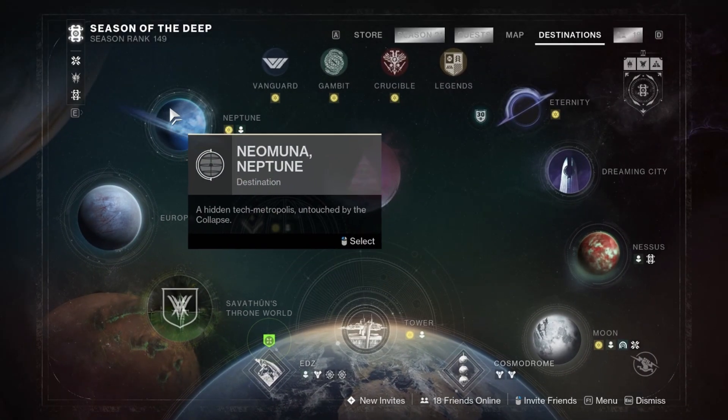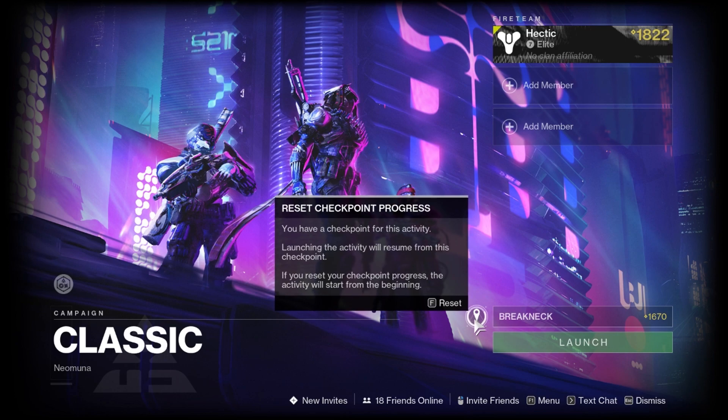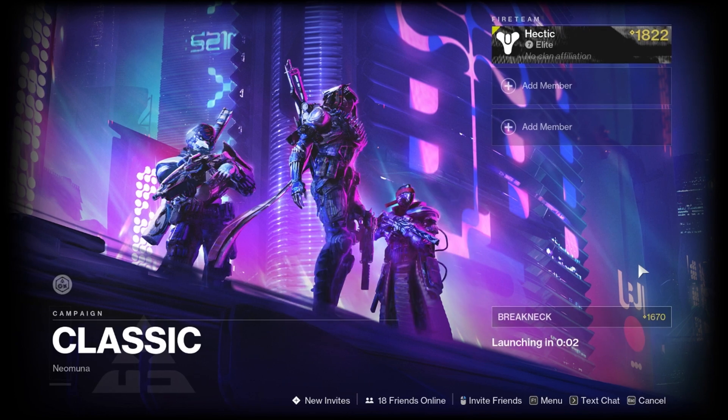Anyways, let's get into the basics. Head to Neptune, go to the classic, and head over to the Breakneck mission. You can actually run through it — I'll show you up to where you want to go.